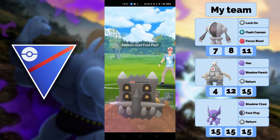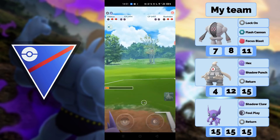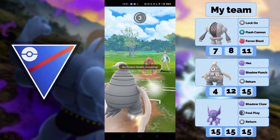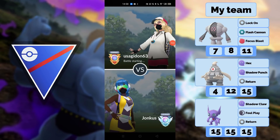He has Bastiodon — Sableye is at 1 HP. If it had died there, I would have been fine. But this is going to put me too low to deal with the Deoxys in the back. It actually lagged there, which is also frustrating. The lag doesn't really matter, but if I just killed the Bastiodon, I would have been fine — 1 HP is a dream for my opponent.